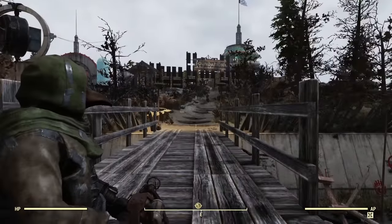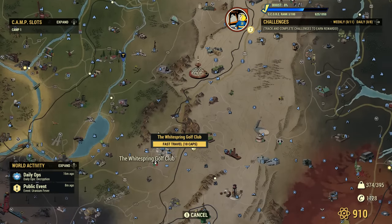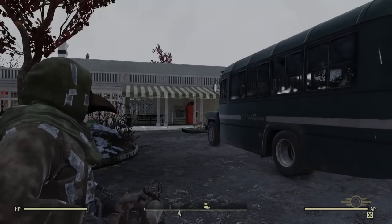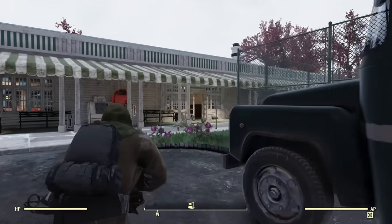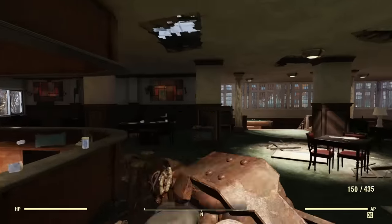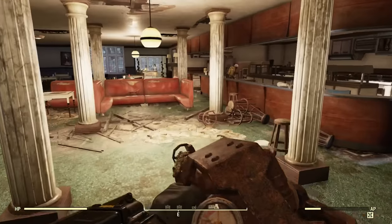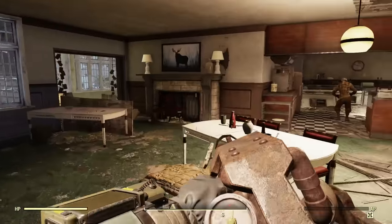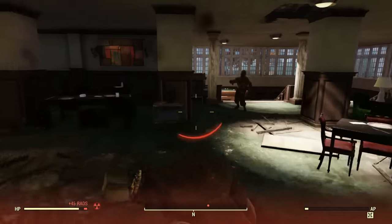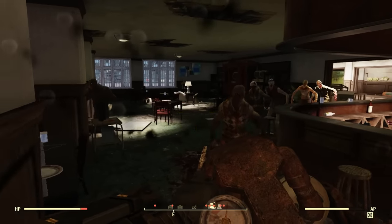Now let's go ahead and get into the gameplay. I'm just going to teleport over to the Whitespring Resort since there are a ton of ghouls over at the golf club. I'll also show you some other things this build can be useful for, besides just taking out tons of enemies with ease without taking much damage. I'm going to gather up a bunch of ghouls and show you how tanky you are with this build — it's seriously like you're invincible with this.